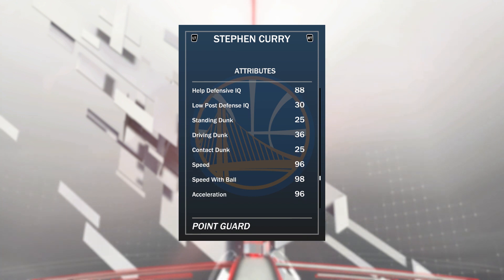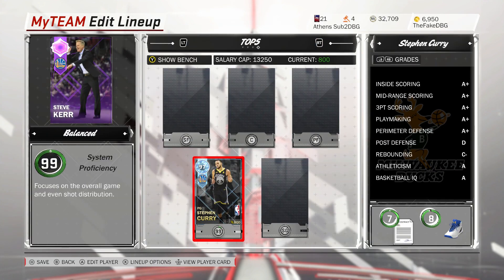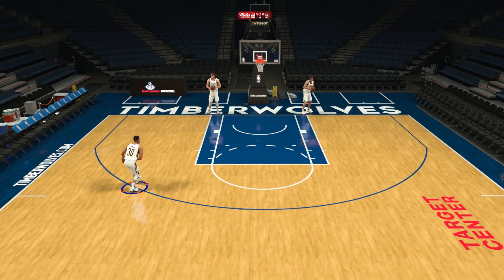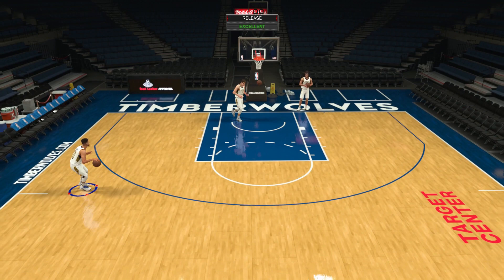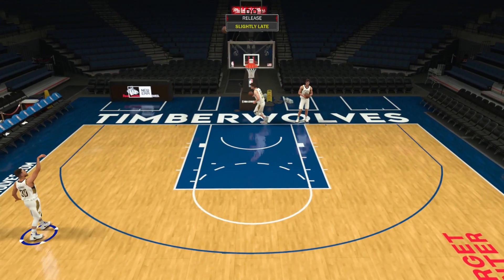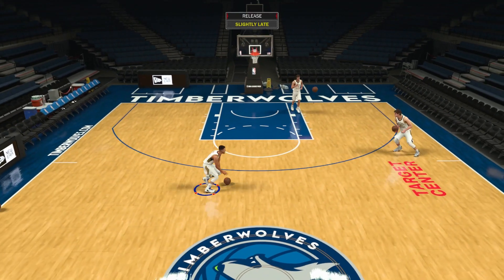He's got 96 speed, 98 speed with ball, and 96 acceleration. This Steph Curry card is one of the top 10 point guard cards in this game, and you can pick him up for legitimately around 15k depending on when you're looking. Steph Curry has got hot zones everywhere on the floor. His release is cash — it's a release that I'm not the best with, but I've seen people green every single open shot with Curry.